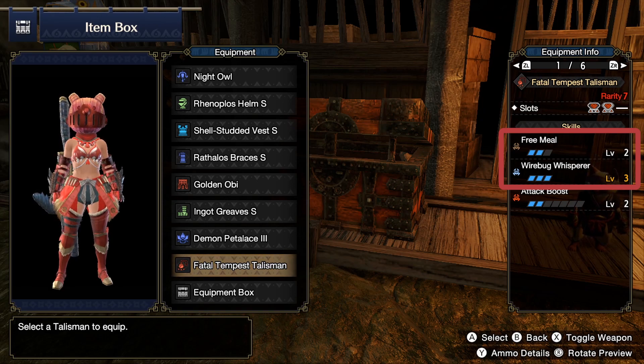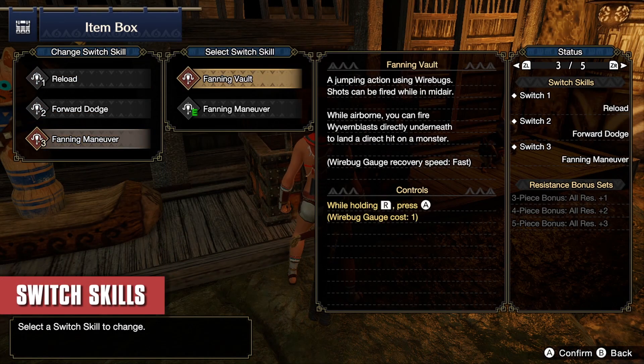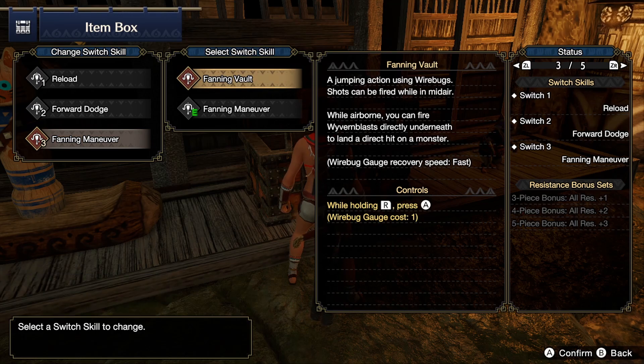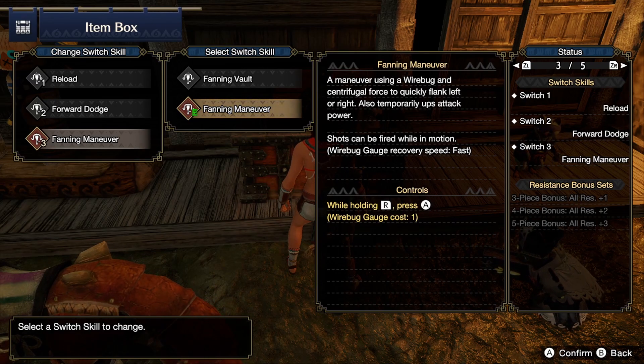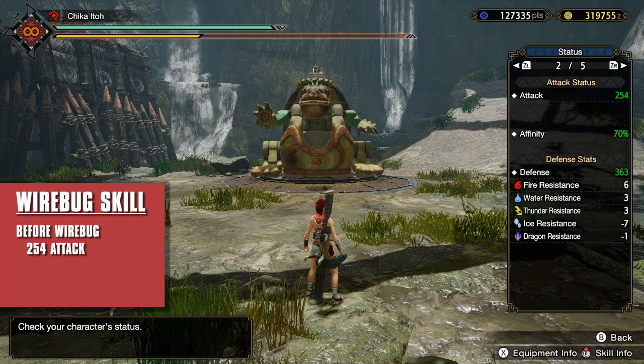I personally picked Wirebug Whisperer 3 and Free Meal 2. As for the switch skills, I use the Reload, Forward Dodge, and Fanning Maneuver. I picked the Fanning Maneuver over the Fanning Vault because the Fanning Maneuver gives you a bonus attack whenever you use it. You can tell when the Wirebug on your character starts to glow.